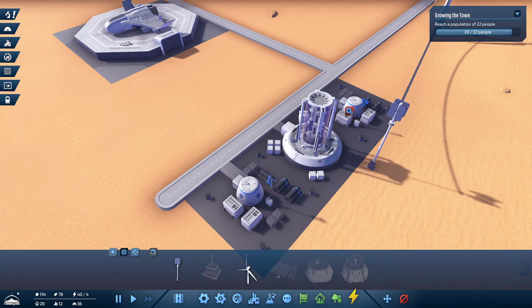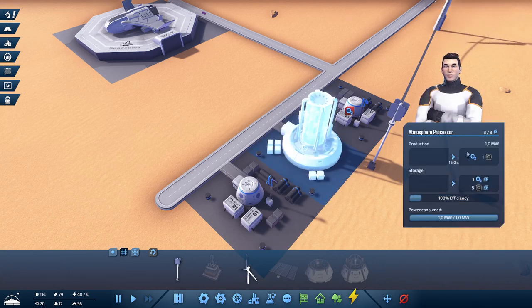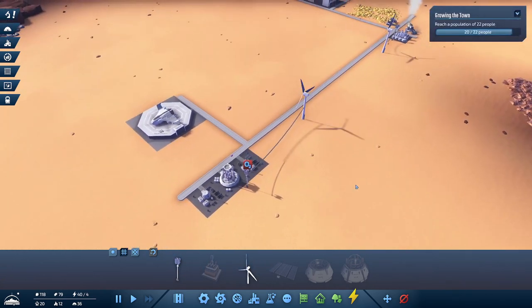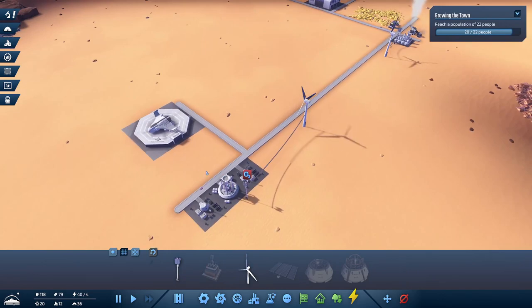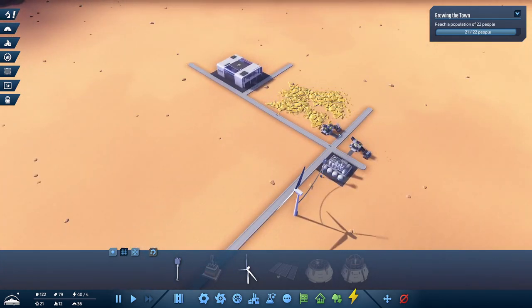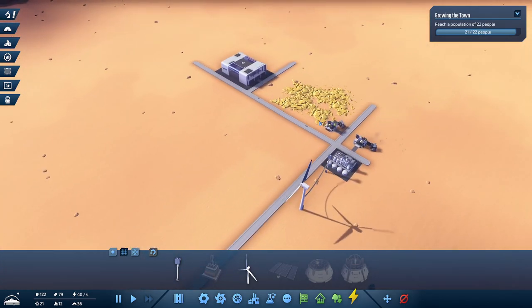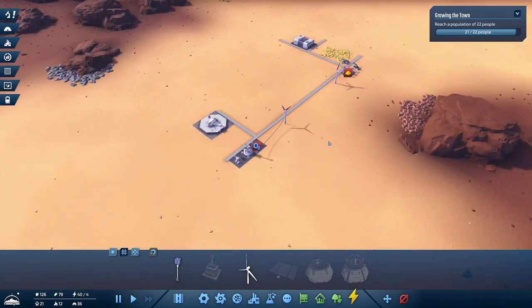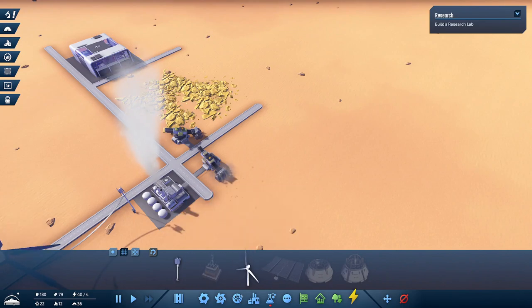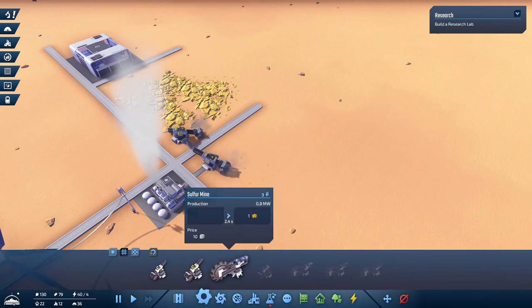The atmospheric processor doesn't only produce oxygen - it also produces carbon, which is needed in some factories. That needs to be transported away as well. It's not easy to have everything that shares resources right next to each other to prevent traffic congestion, but we will see.